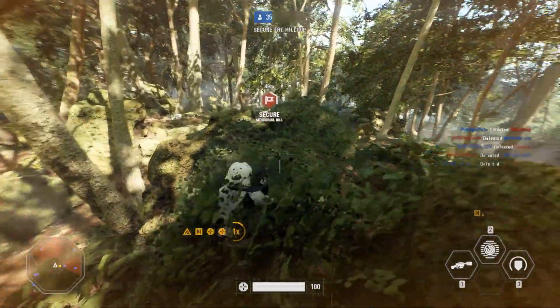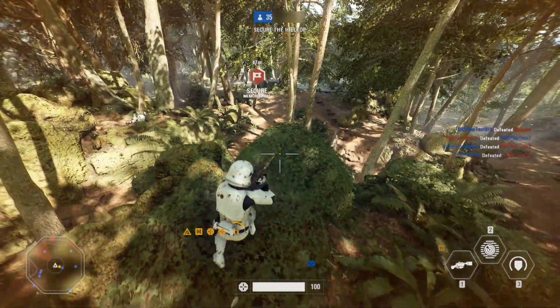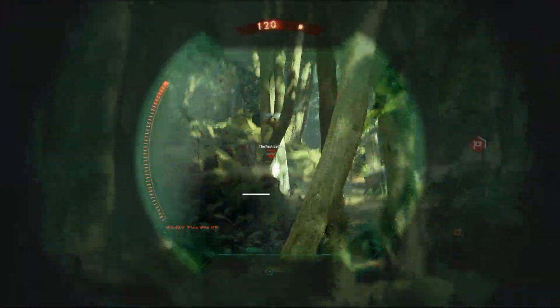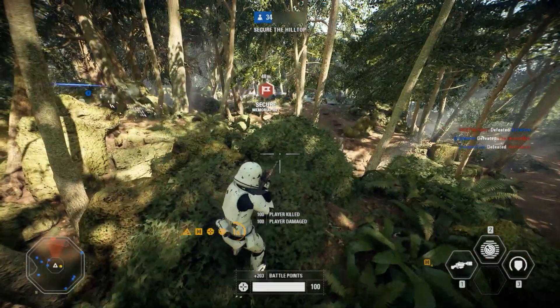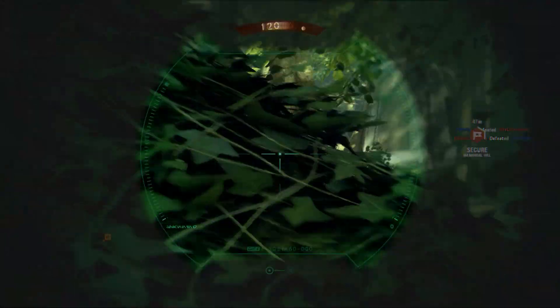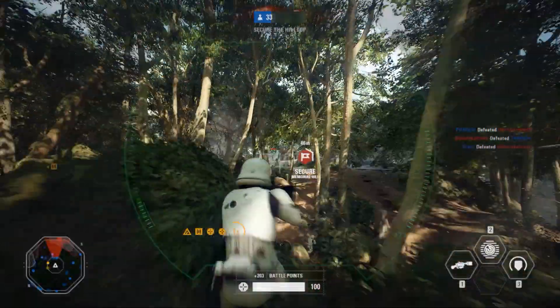All classes have different abilities and also different amounts of health. So whenever you shoot at someone and think 'why didn't this guy die but the other one did,' it's most likely because of the health of that specific class. The heavy, for instance, has around twice as much health as the specialist.